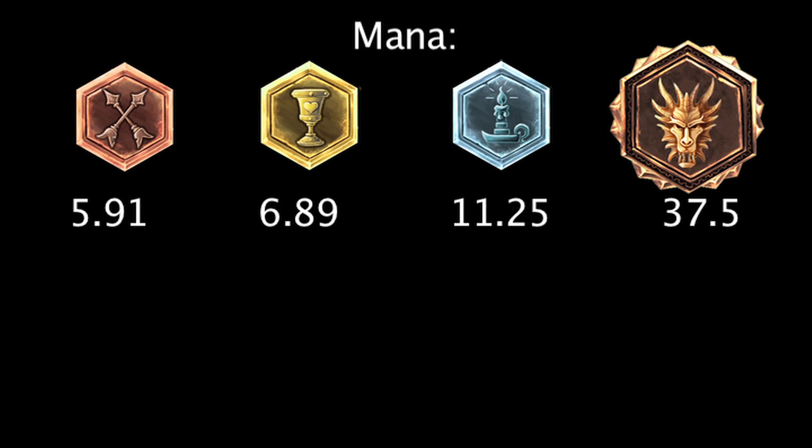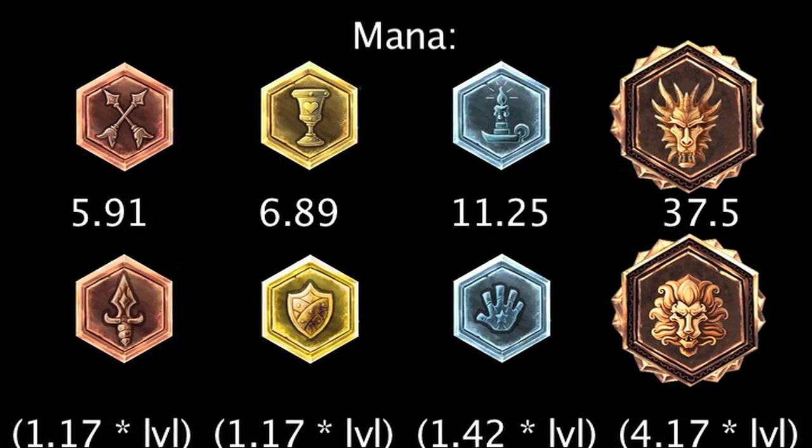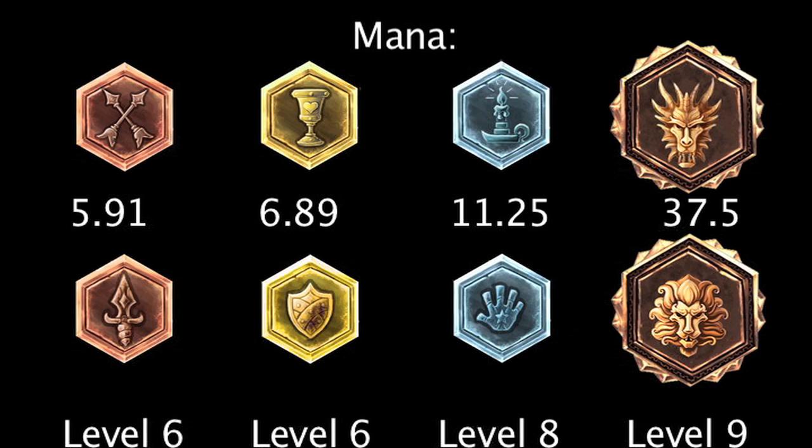Marks, seals, glyphs, and quintessences of mana will grant 5.91, 6.89, 11.25, and 37.5 mana. Scaling marks, seals, glyphs, and quintessences of mana will grant 1.17, 1.17, 1.42, and 4.17 mana per level. Scaling runes will grant more mana at levels 6, 6, 8, and 9.